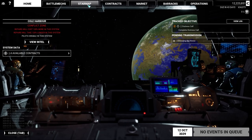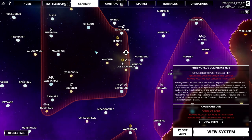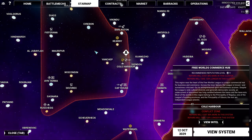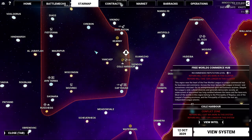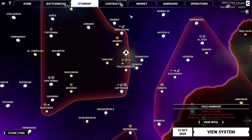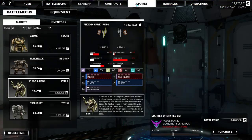We're in the Free World Commerce Hub. This region near the heart of the Free Worlds League is a major commercial hub known for its entrepreneurial spirit and business acumen. Most of the world belongs to the Principality of Regulus and the Principality of Gibson. The Free Worlds League — aka House America — they're the ones I know least about.